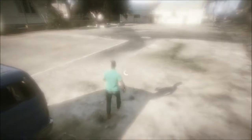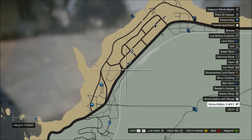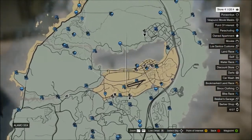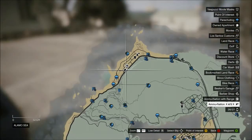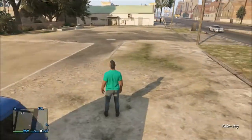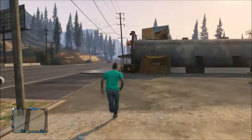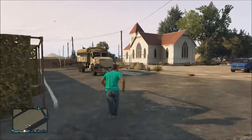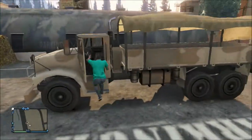So I'm going to show you where to find it in-game. I'm up here at Paleto Bay, right next to this gas station. It's pretty easy to find — there's the gas station right there, and here's the truck.